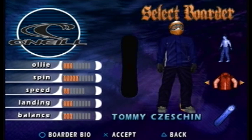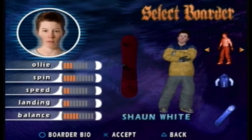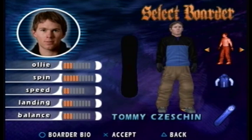I'm starting career mode, and I've picked a random boarder, Tommy Chessian. I don't know who he is in real life. All of these characters are real life snowboarders, but in the decades since this game was made, only Sean White has really stayed in the spotlight. Back then, he was like 14 or something.